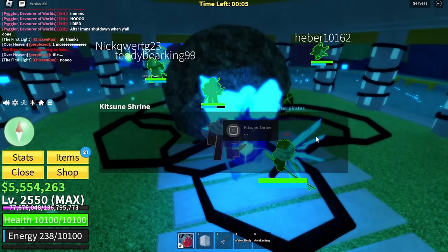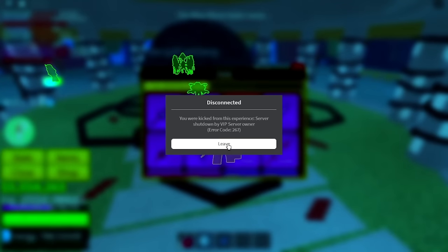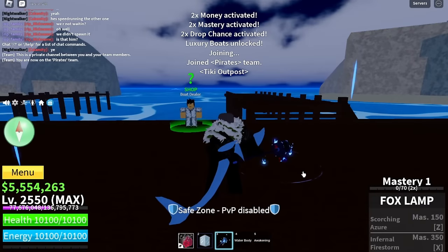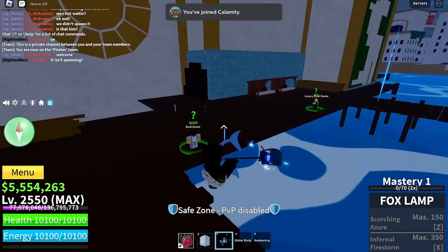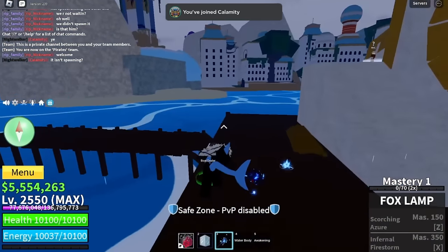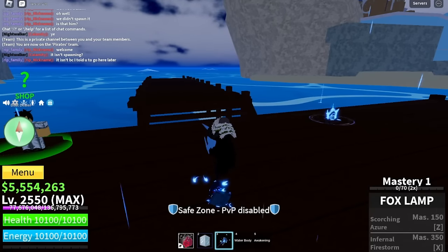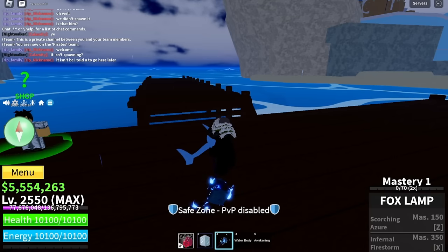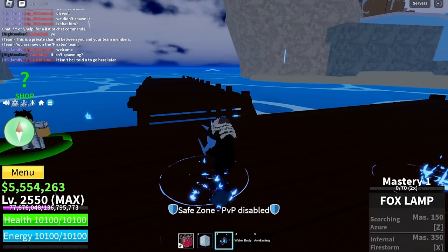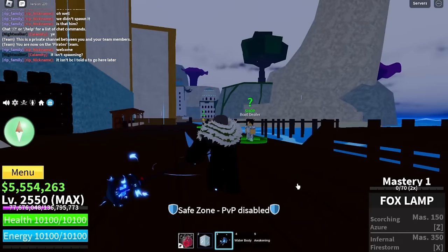I don't trust this host — he was kind of sketchy — so let me redeem it now. Weapon?! I knew he was going to disconnect! I knew that guy was sketchy. Luckily, we ended up getting the fox lamp. When you get the fox lamp it automatically stores the weapon you already had. We redeemed it just in time because he was kicking everybody from the server. It took me like eight to nine times of beating the event just to finally get this weapon.